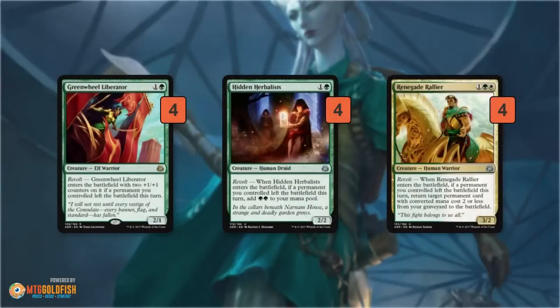Then we have Renegade Rallier, which is a sweet value card — a 3/2 for 3, not way above the curve, but with revolt you get to return a permanent with converted mana cost two or less from your graveyard to the battlefield. That means you can get back Green Wheel Liberator, a Hidden Herbalist your opponent killed with a Shock, or a ton of revolt enablers.